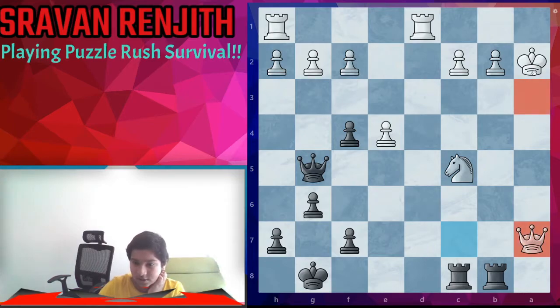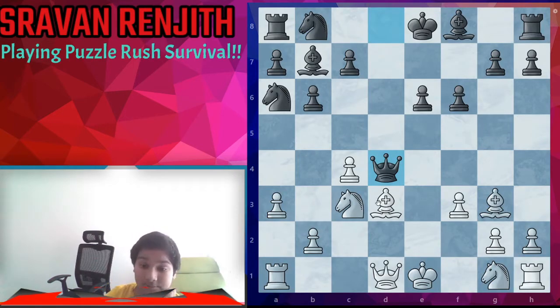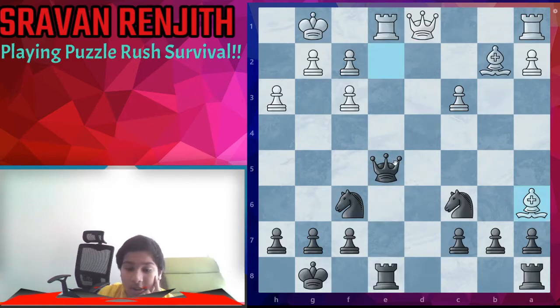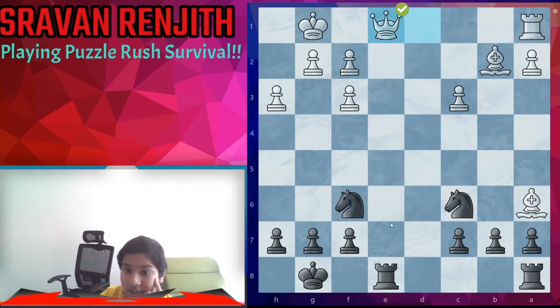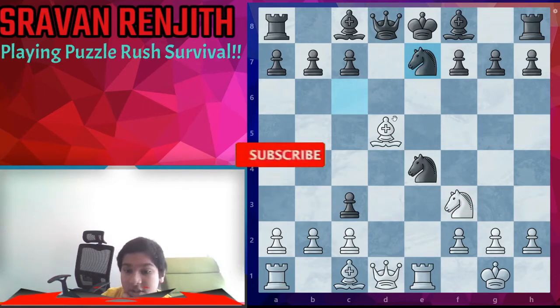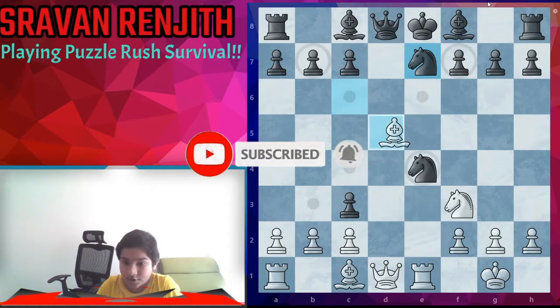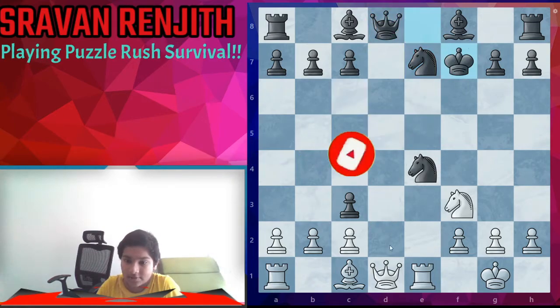We're winning. Once again deflecting the king away from the queen — the queen is protected, take with check, take the queen and black is winning. Here king and queen are on the same file, so we're going to exploit that and take. Bishop g6 discovered check and taking the queen.